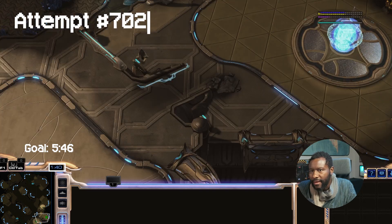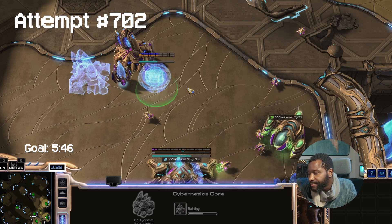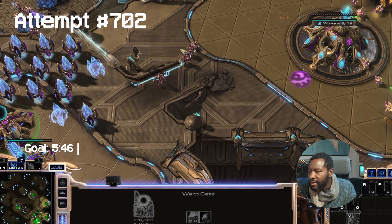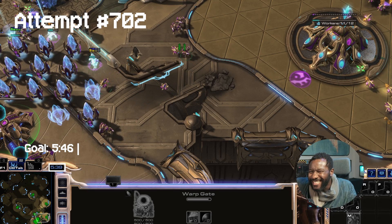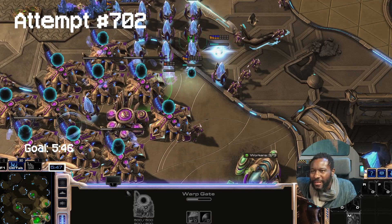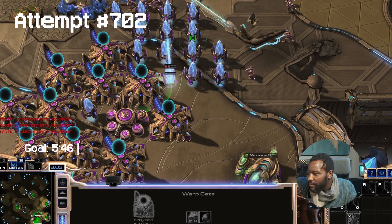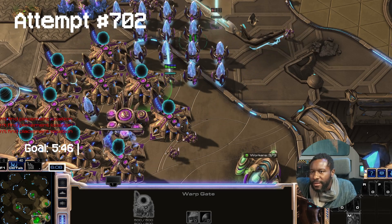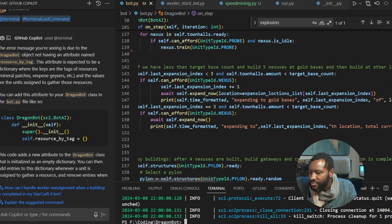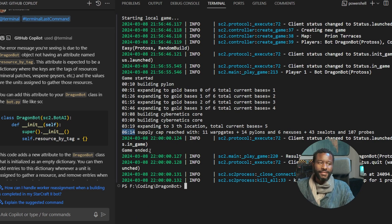A little bit of a supply block. The cybernetics core is still a little slower than I'd like. Just keep pumping it out. Oh my God. Almost there. Oh my God. Oh Jesus. Just keep pumping them out. So close. Oh my God, look at that — six minutes. So close — six minutes and 14 seconds.